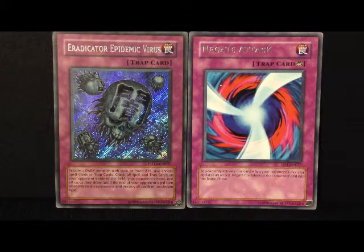Eradicator Epidemic Virus — you tribute one dark monster with 2,500 attack or more, and you get to select Spell or Trap cards. Then you check the field and you check your opponent's hand, and you destroy whichever type you pick. You will also destroy it for the next 3 turns if they happen to draw any of those cards.